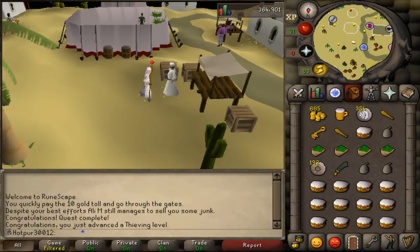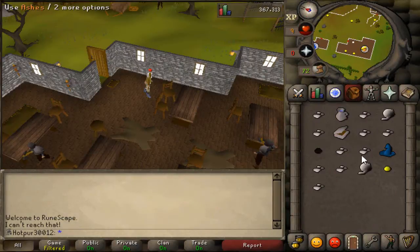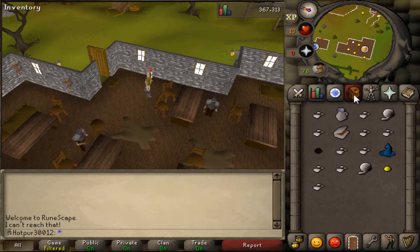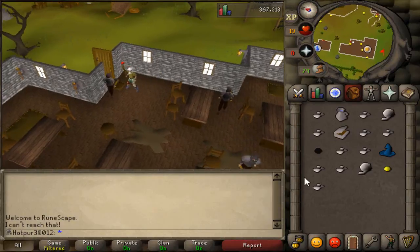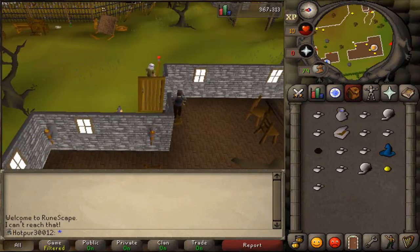Right now I'm going to go do some more thieving. I decided to take a little detour to finish off getting the beads for my amulet of accuracy, because going around with no amulet is a little annoying — especially for fashionscape purposes. I think I managed to complete the set with the yellow bead. I'll have to go back to the bank and check. Hopefully with good news.